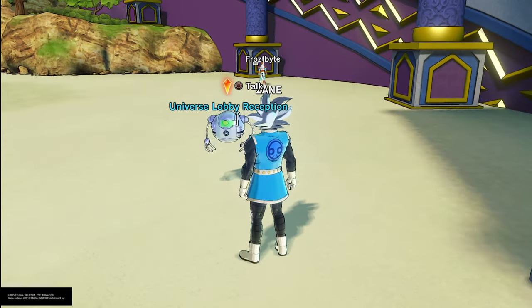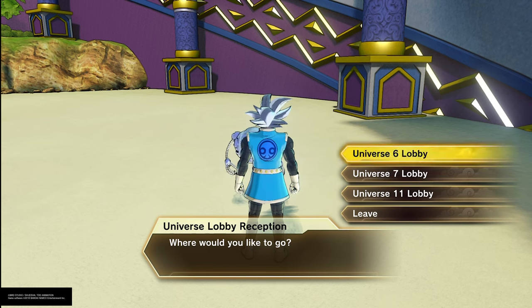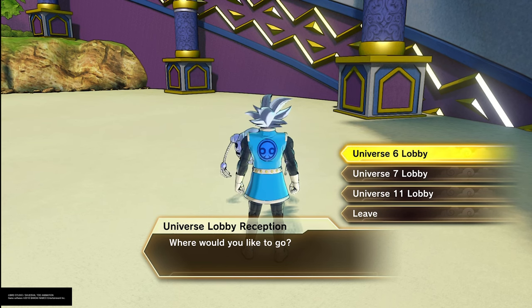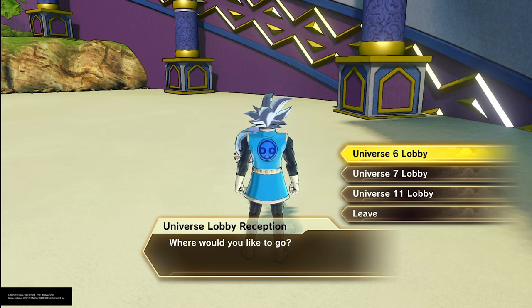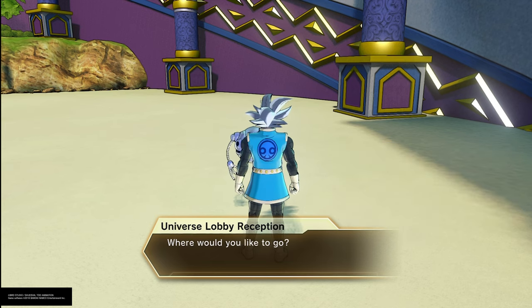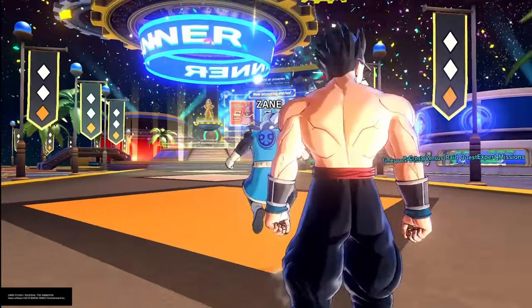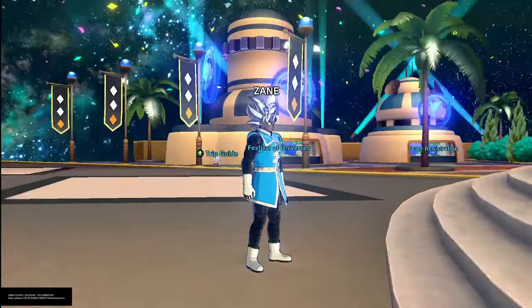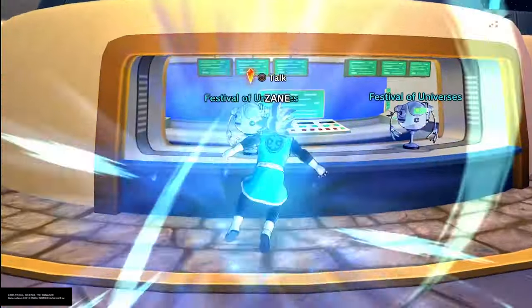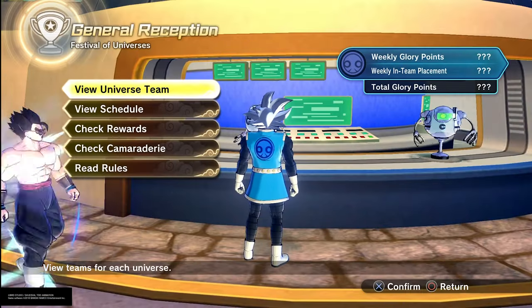Now we're getting into the Universe Lobby Reception. You go in here and choose your universe — Universe 6, 7, or 11. I chose Universe 7, the best universe. This is the Festival of Universes hub, which I did a short review on in a previous video, but I'll recap everything here.